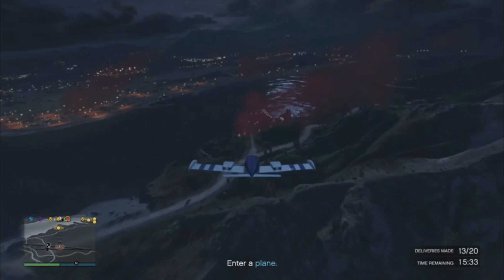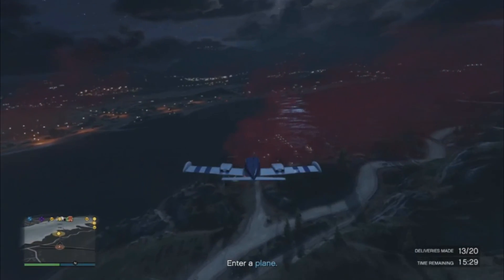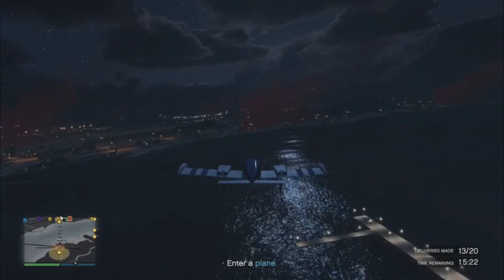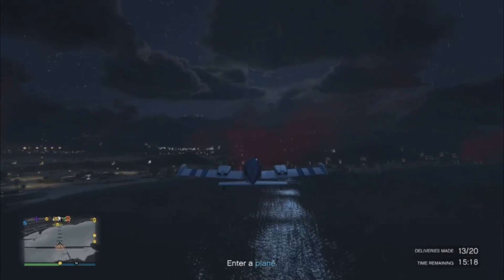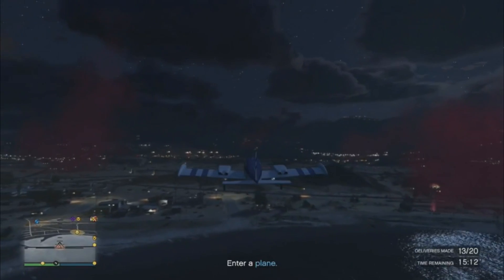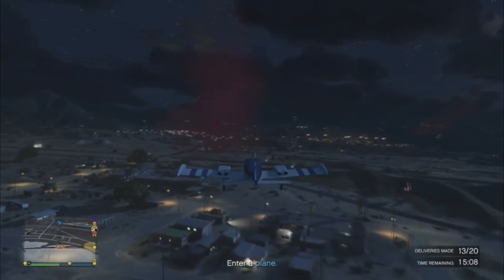The third thing we noticed was you couldn't deliver to all the waypoints. So you find a waypoint on your map, you fly through the flare, and normally you press right on the d-pad on the controller and then it drops the package. But it wasn't coming up in the top right hand corner to say press right on the d-pad. Normally it doesn't tell you to press right because you're flying too high, but that wasn't the case with us — we were quite low to the ground and it just wouldn't let us drop the packages.